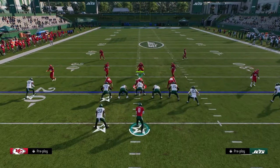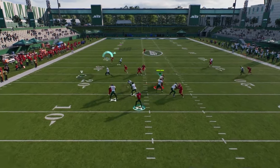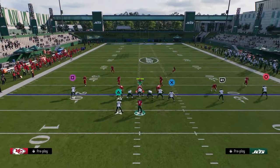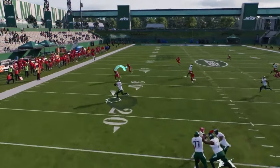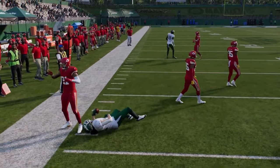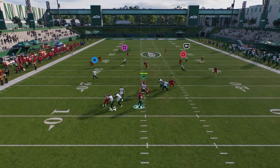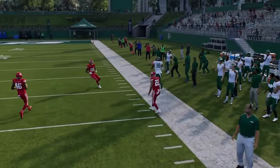This is also kind of the same route pattern I like to use against zone. The tight end is going to be money against a lot of coverages — it's a super hard route to defend in this formation. Just boom, tight end drag, easy read. We check what the defense gives us. What this play really does a great job of is creating a lovely high-low read in the middle of the field — nobody really wants to defend this post all the way over here, but they have to.